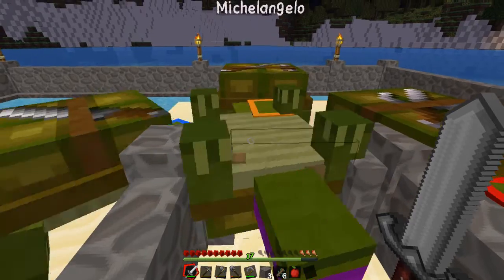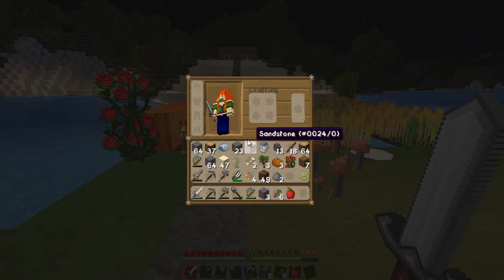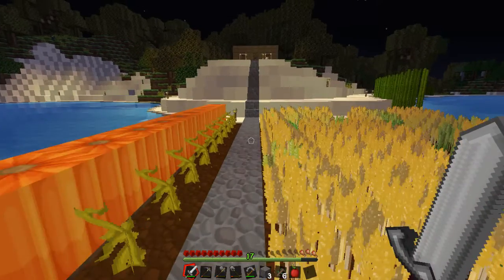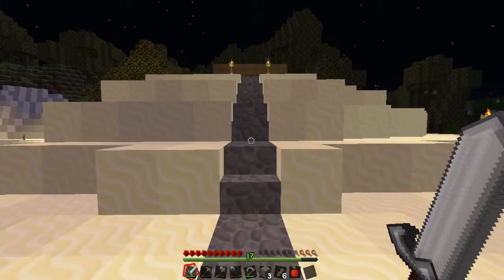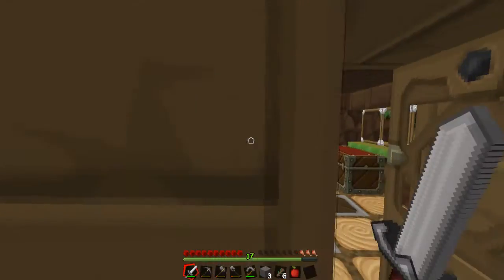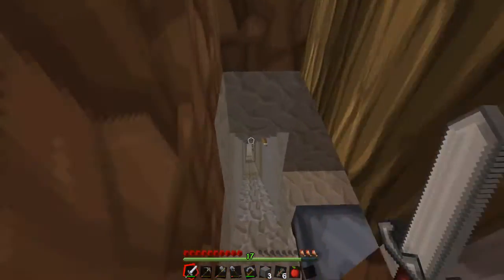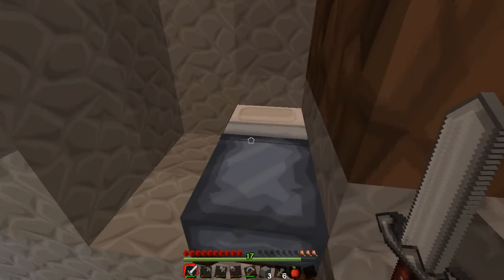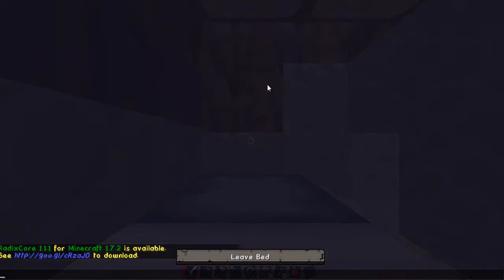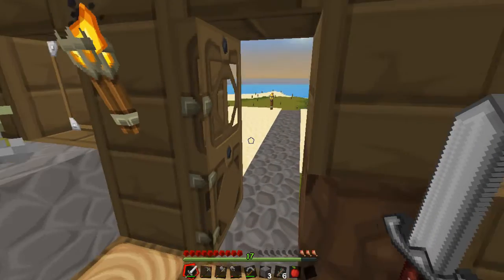I haven't actually checked my chest — what have I got in my inventory? Promising. I'm going to have to go out and kill a cow because I need to make a book. I am in need of a book, and I think the best thing to do would be to wait until day. I killed some sheep — I've got a little bed hole. I'll have a quick snooze and then go out and kill at least one cow.